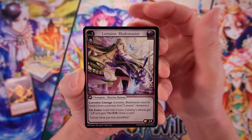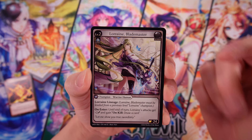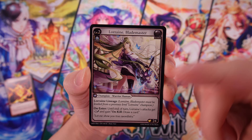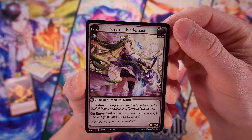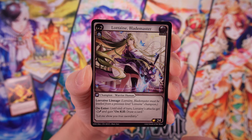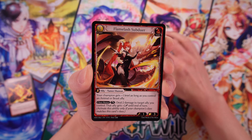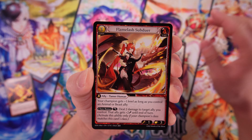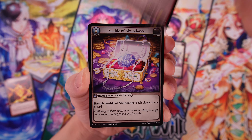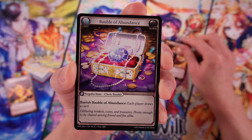So we've got Lorraine Blademaster. Let's just take our time on this first pack. This is a normal level two champion, with abilities and some flavor text. It looks really nice — this is just a standard card. We've got a big C here so I guess that's a common. We got another common — Flame Lash Subduer. This is an ally, so another kind of character you can summon. Bobble of Abundance — this is an item. So you've got characters and items.